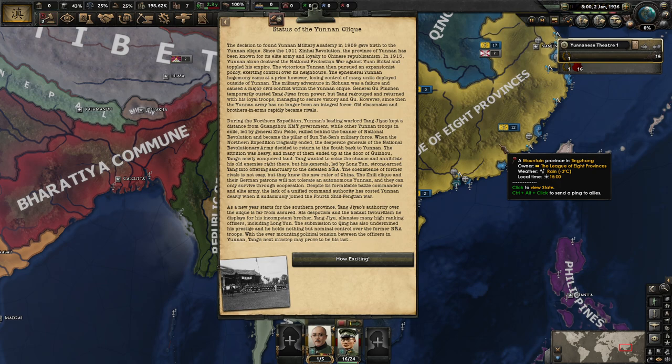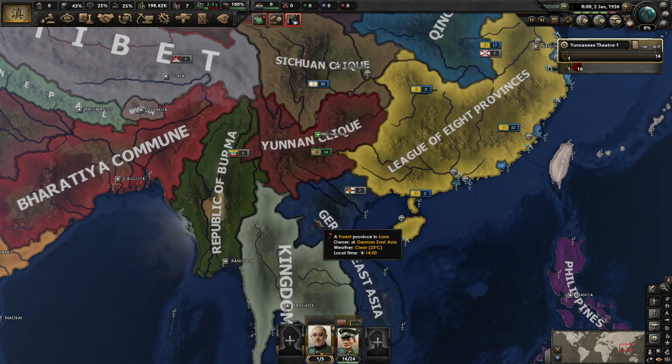Despite its formidable battle commanders and elite army, the lack of unified command authority has cost Yunnan dearly. Tang Jiao's authority over the clique is far from certain. His despotism and blatant favoritism towards his incompetent brother Tang Jiu alienates his high-ranking officers, including Long Yun. Submission has also undermined his prestige, and he holds nothing but nominal control over the former NRA troops. With ever-mounting political tension between the officers of Yunnan, Tang's next misstep may prove to be his last.